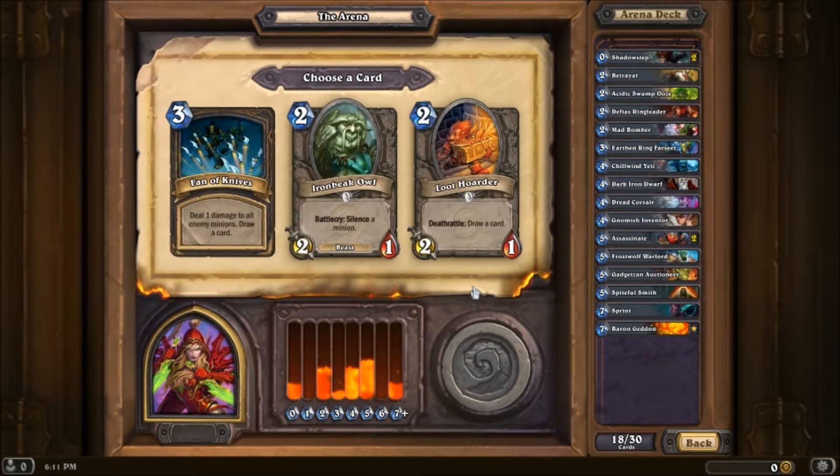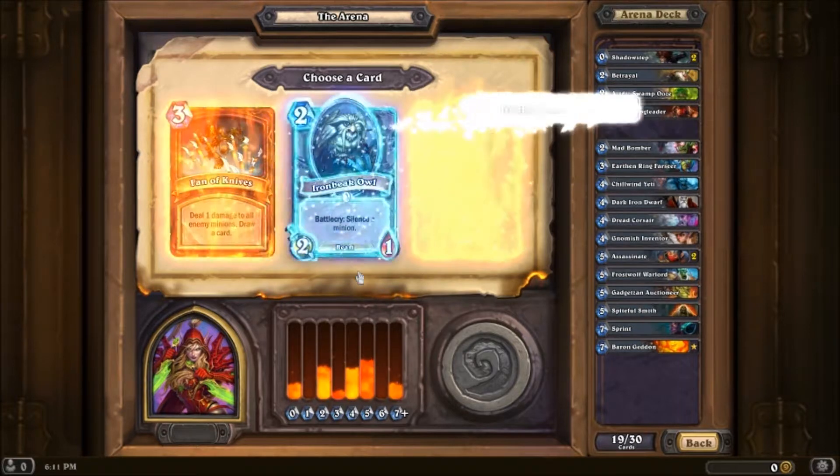I need some one-mana cost. So we got a Fan of Knives, which is a great card — I really like the Fan of Knives card. Iron Beak Owl is good for the Silence. I haven't had Silence in a game in a long time. And the Loot Hoarder's card draw. I do want the Silence.